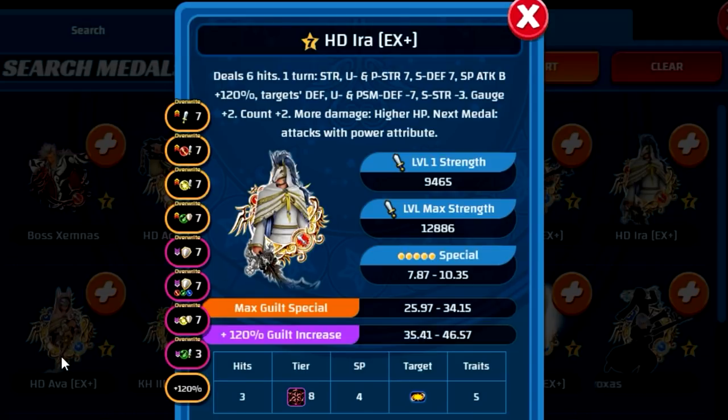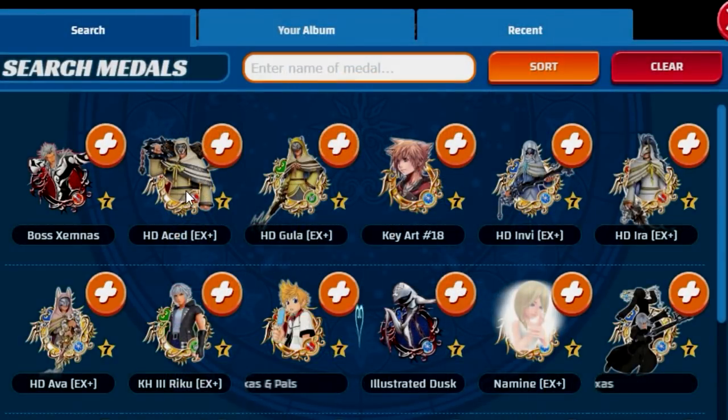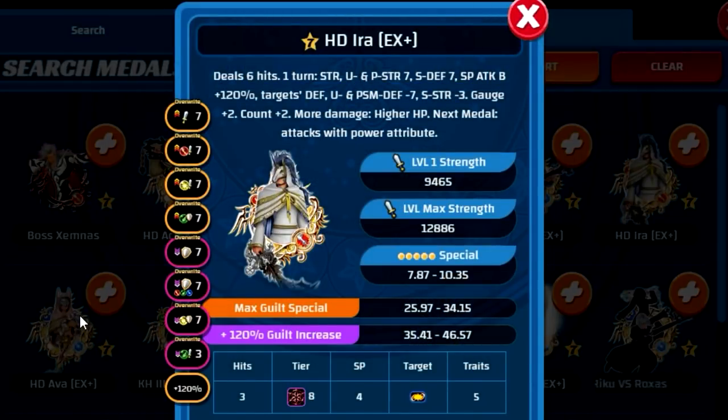The main difference between HD Era and Ava is that Era provides a max PSM defense debuff whereas Ava doesn't, but Ava provides a max PSM defense buff. HD Envy EX Plus is essentially the same as Ava, except she only provides a power defense of seven and a power strength debuff — no PSM equivalents. Notably, Envy's Overwrite ability lasts three turns compared to the one turn that Ava and Era have. Gula does the same for his speed attribute, and Ased does the same for power attributes, so Ased, Envy, and Gula all last three turns whereas Era and Ava only last one turn.